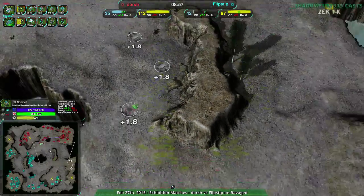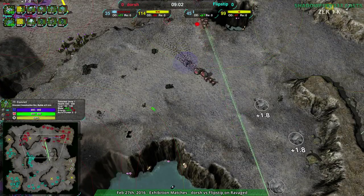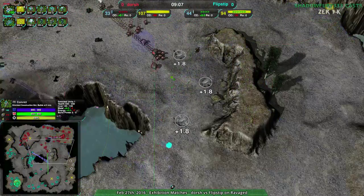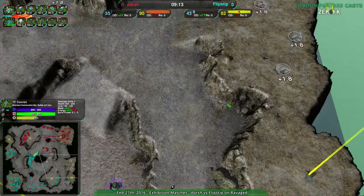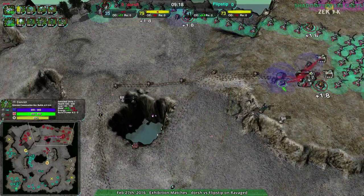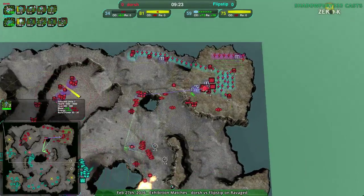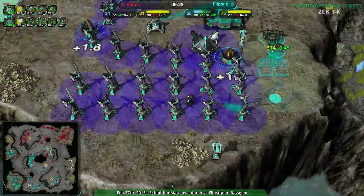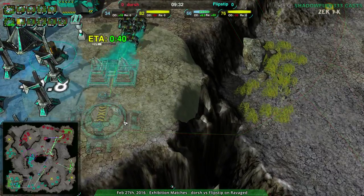That will get them back on par economically — I don't think Dorsh realizes this. They're looking there, they want to see what's going on. If they can go there — and the answer is yes, they can. They can take the center, they can take the southeast or the center eastern expansion. They just need to move a worker forward to actually take it, but I don't see any workers moving forward. They have seven Convicts so far — none are moving forward, all of them are assisting the factory.